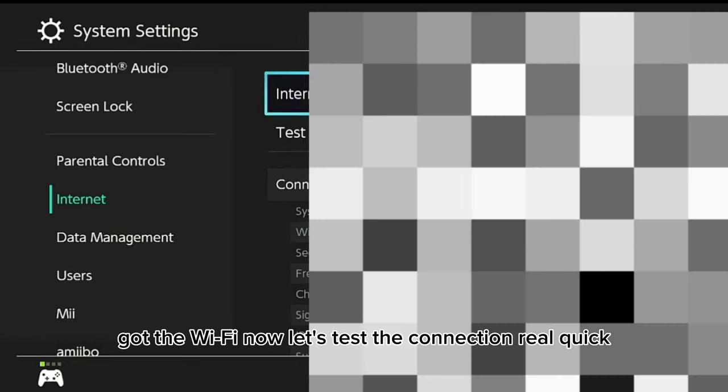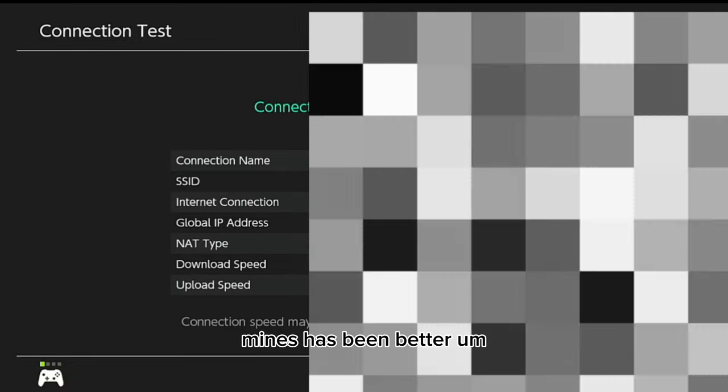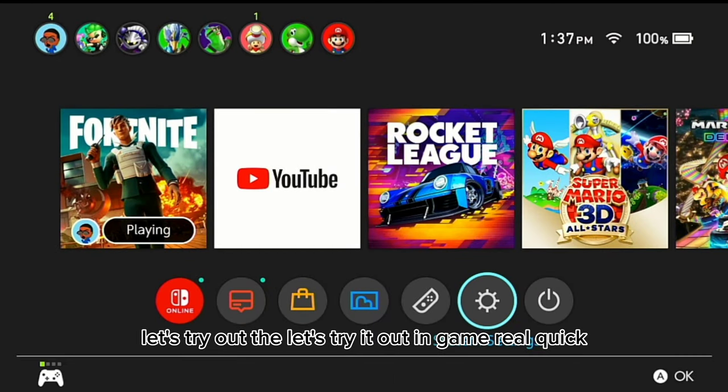Look at the Wi-Fi now — let's test the connection real quick. This is how mine turned out; it could definitely be better. Let's try it out in-game real quick.